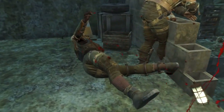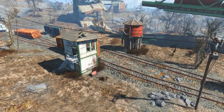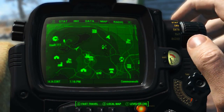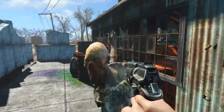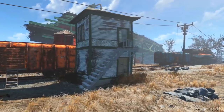Firstly we need to come to Bedford Station, located in the zone Lexington and northwest commonwealth. On the Pip-Boy map, Vault 111 is here and Bedford Station is to the east-southeast of Vault 111. Just a warning: this area is covered in ghouls, so be prepared.